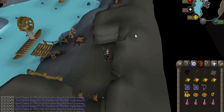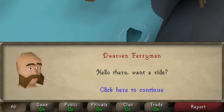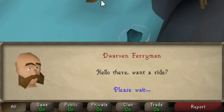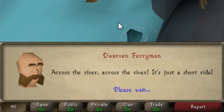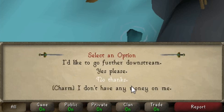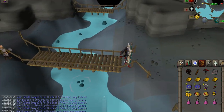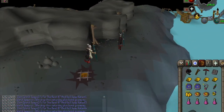Once through, talk to the dwarven ferryman who is nearby. He will ask to take you on a boat trip across the river. If you are wearing a ring of charos activated you can choose the charm option to ride for free, or choose yes please and pay two coins. Once you are across the river, follow the path to the east and continue walking all the way around.